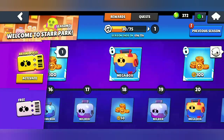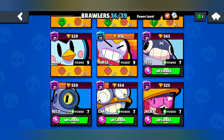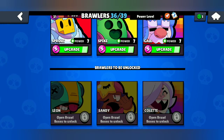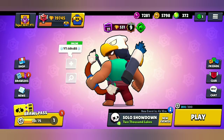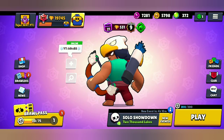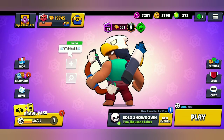For the next video, I wanted to ask: which brawler should I upgrade to Power Level 9 next? I have Tick, Rico, Carl, Jackie, Piper, Frank, Max, Pam, Spike, and Gale. I still don't have Leon, Sandy, and Colette, and we'll do a box opening for those later. Please comment which brawler I should upgrade. I hope you enjoyed this video — please subscribe, like, and share. If you have any questions about the Brawl Pass, feel free to ask. Until then, have fun, bye!